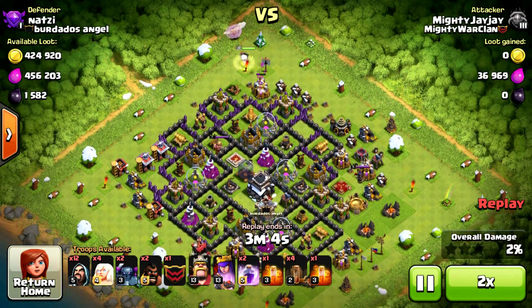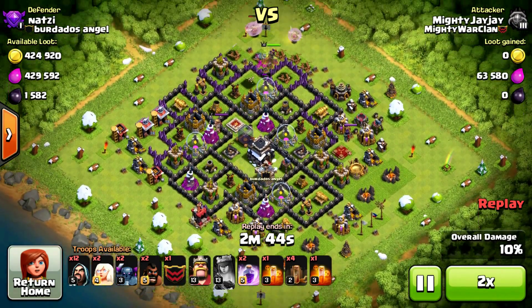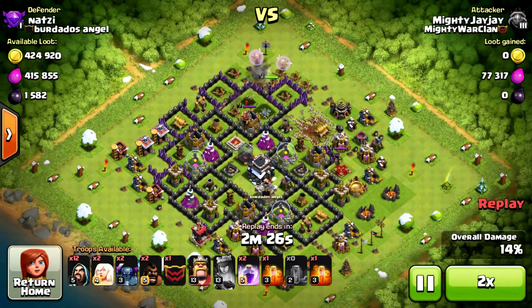Then drop some earthquakes on the right hand side just to open the base a little bit, and then put some P.E.K.K.A.s at the bottom to move upwards so the right side of the base gets wiped out. That was the starting plan, and after that just piecing everything together to finish off the base.